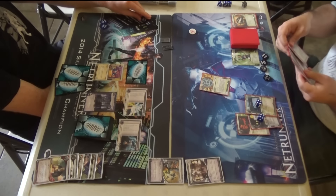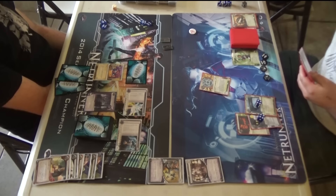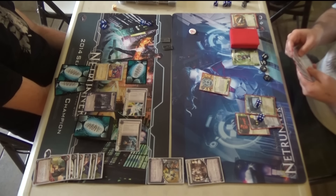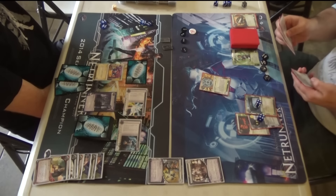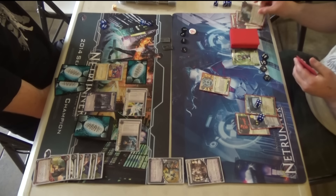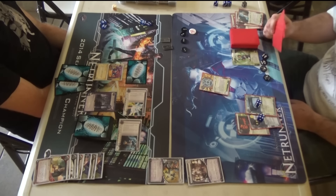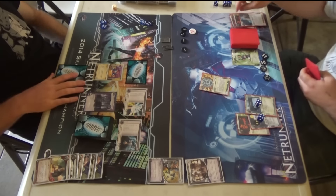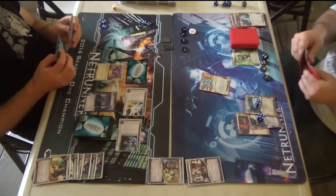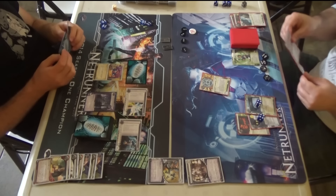I love to over-advance Vitruvius. The first iteration of this deck, I built it and started playing it — then I realized I didn't include Jackson Howard. So my first five or six games with this deck, I was always trying to rush an over-advanced Vitruvius super early because if I didn't get that I would just lose the game. The thing about Vitruvius is if it's like your first agenda and you over-advance it, it costs so much money — but that's where Mushin No Shin helps out a ton. You get essentially three tokens on it for free and you don't really have to build a remote to score it out of.